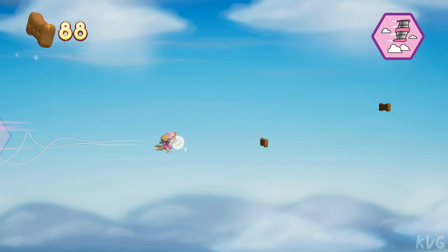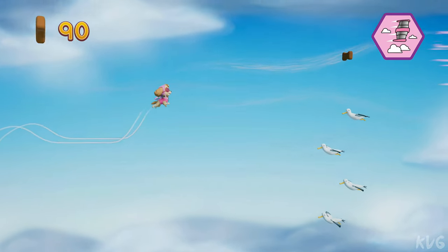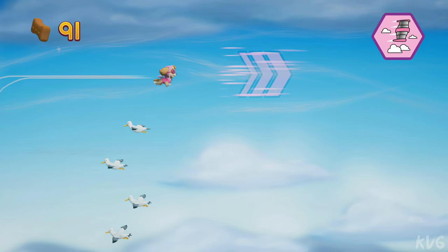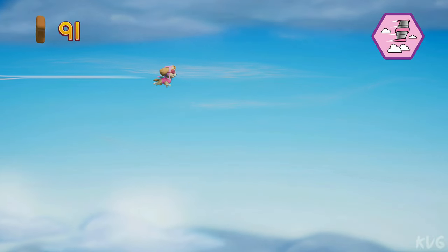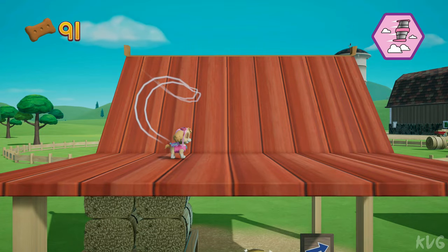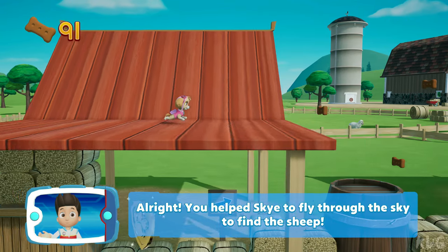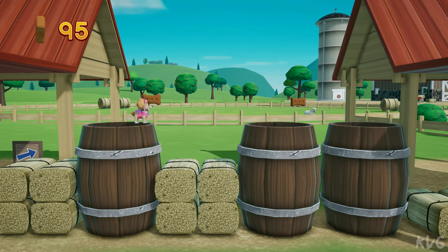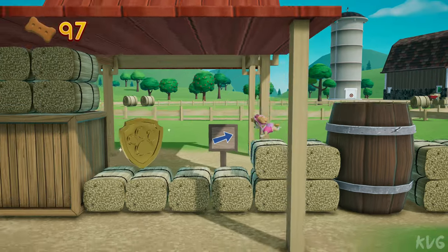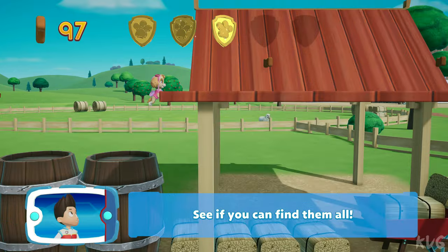Awesome! You did it! All right! You helped Skye to fly through the sky to find the sheep. You found a golden paw print — see if you can find them all.